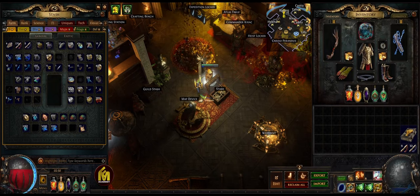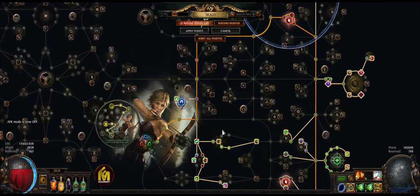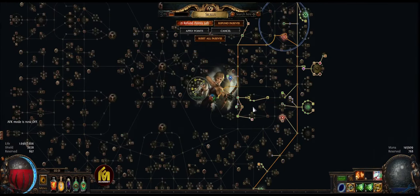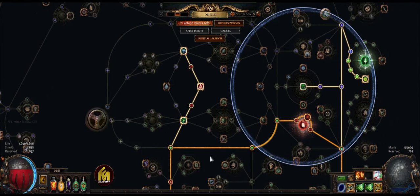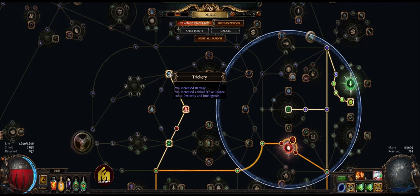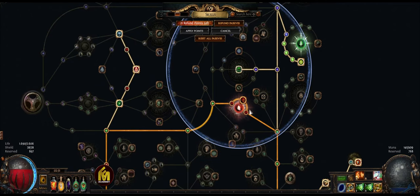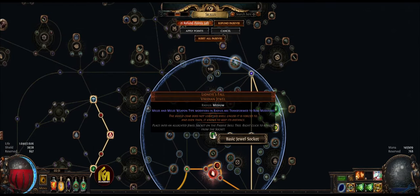That would be the end of the gear showcase. Now let's go to the skill gems and the passive tree. We are Rangers, so we start from the right side of the tree. We start with some dexterity passive points, go up, and get some life from Blood Siphon, Coordination, and Treachery. Then we get life from Blood Drinker and the life mastery — plus 50 life — and go up to use the Lioneye's Fall combo with the dagger wheel.